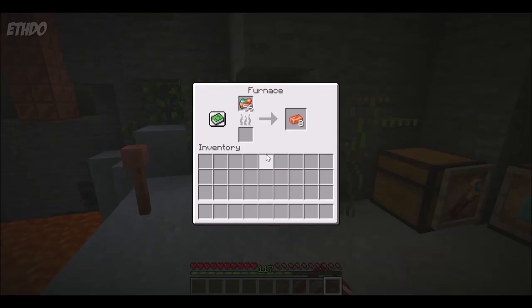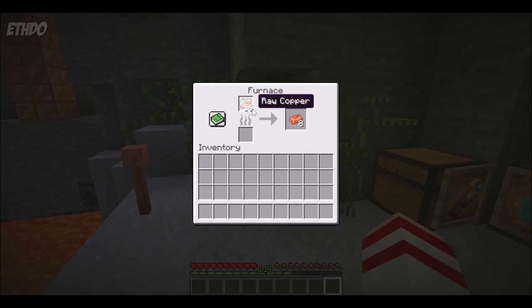It is also worth mentioning that copper ore has been replaced with raw copper, and this is the same for other ores throughout the game as well. So when you mine it — without using silk touch — you'll now receive raw copper, which then needs to be smelted into copper ingots.